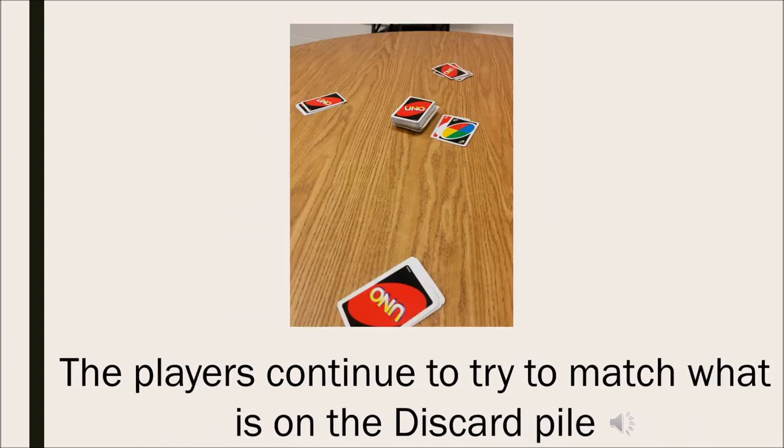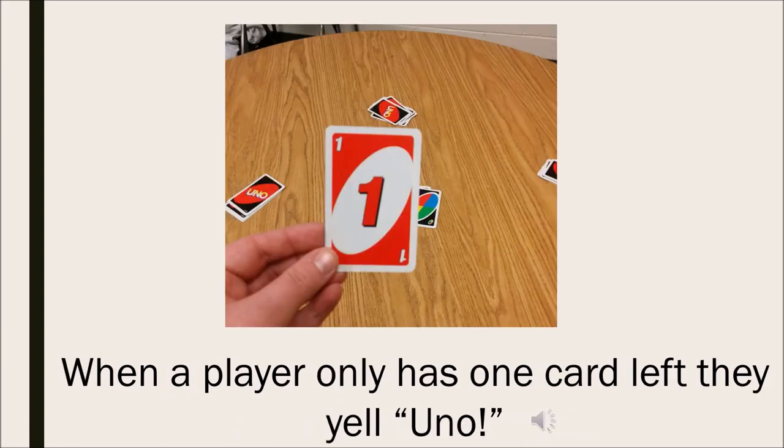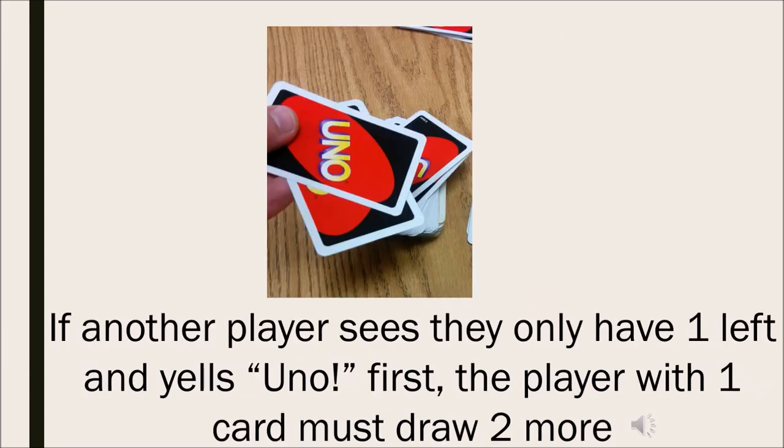The players continue to try to match what is on the discard pile. When a player only has one card left, they yell UNO. If another player sees they only have one left and yells UNO first, the player with one card must draw two more.